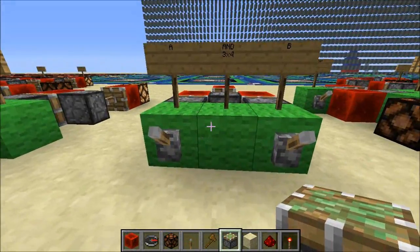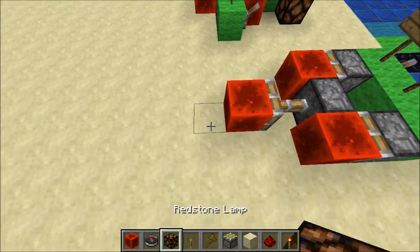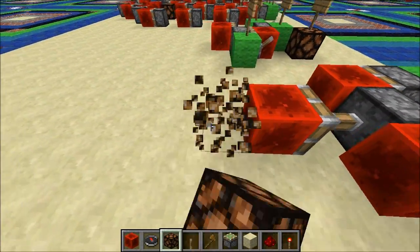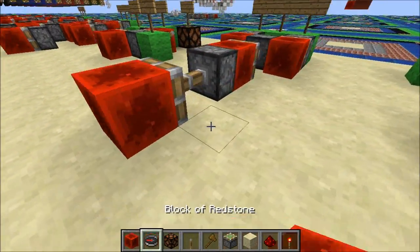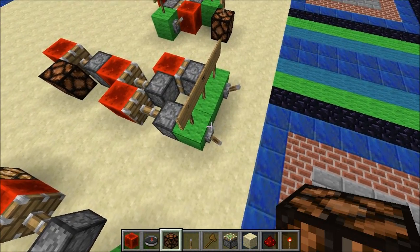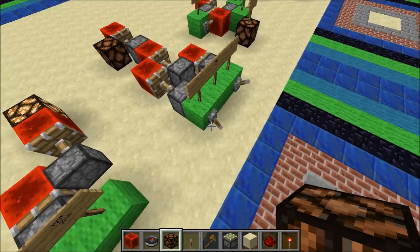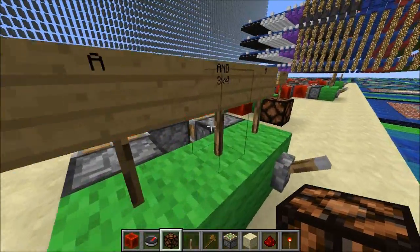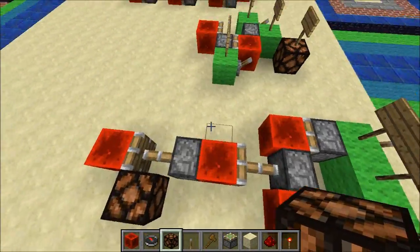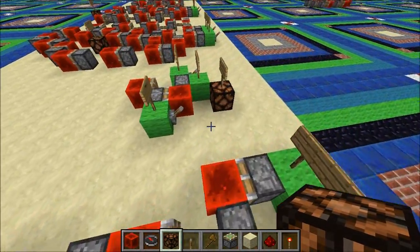Now over here we have an AND gate. This is actually more of a NAND gate because it's inverted. But if you wanted to change it to an AND gate, you could easily just take another piston here and this could be your output. So if we turn on one, nothing happens. If we turn on both, the output turns on. Now this is actually very fast for what it does, and with only the main part it's only 3x4. With the extra piston added it's a bit larger, but that's not a problem.